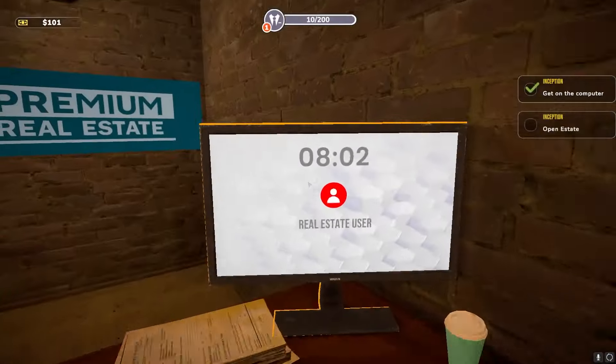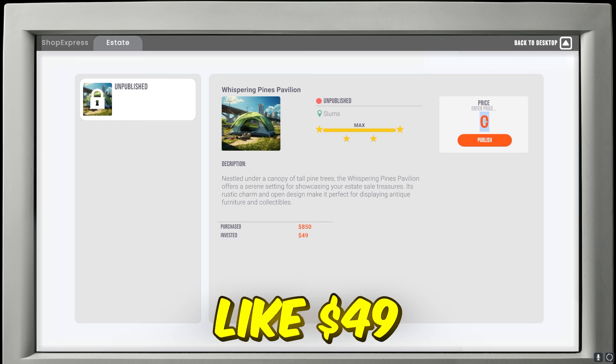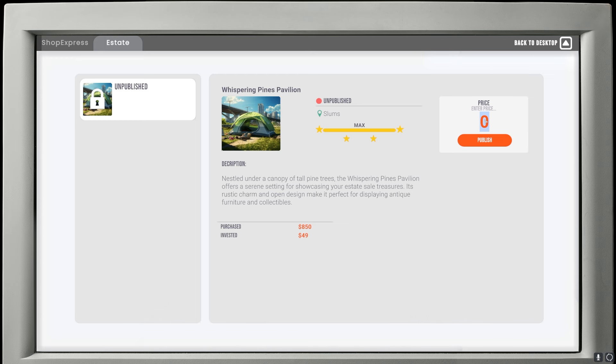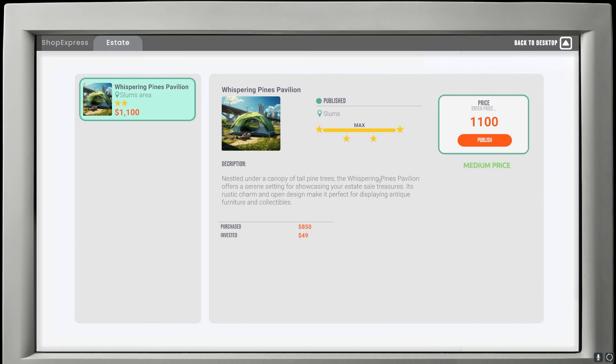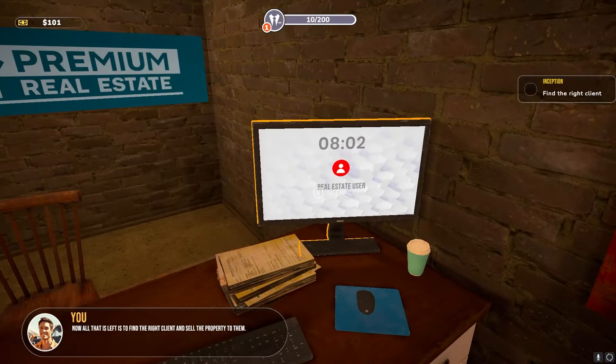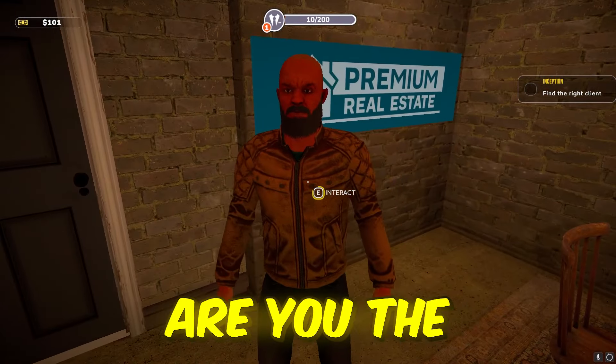We're gonna get on the computer and list the price. I bought it for 850, and the tent costs like 49 dollars, so to get a profit I'll sell it for about 1,100. Now all that's left is to find the right client and sell the property to them.